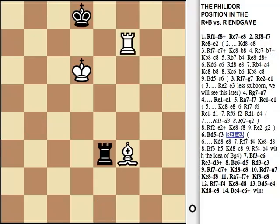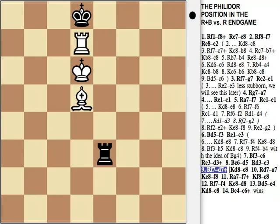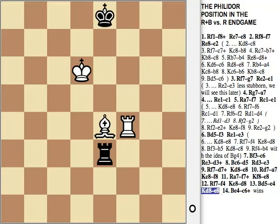So Re3: Be6, Bc6, threatening to play Rf8. Black has to give check on d3 — Rd3 check, Bd5, Re3. This position could have occurred had Black played Re3 instead of Re1, as I talked about earlier. White wins here after Rd7 check, Ke8, Ra7, Kf8, Rf7 check, Ke8, Rf4, Kd8, Be4, Ke8, Bc6 check, and then Rf8 check, and Rxe8 checkmate.